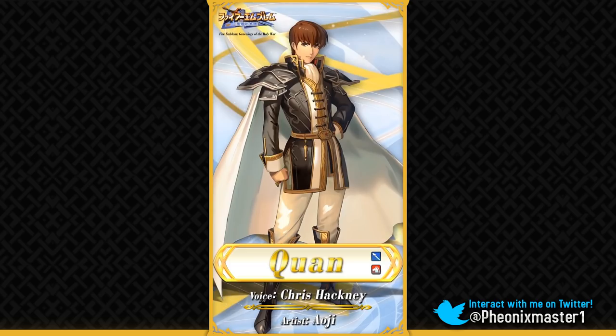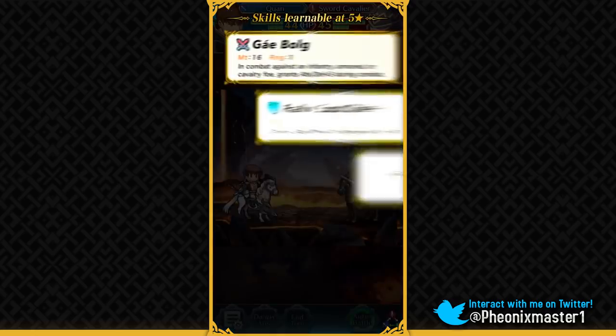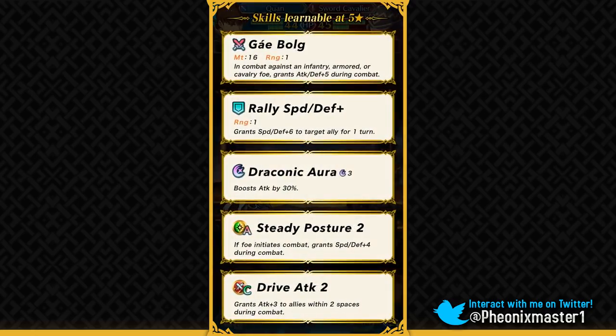So we can finally complete the trio of Gen 1. The Gen 2 trio of Seliph, Ares, and Leaf was of course completed, and Quan was the only unit we needed to complete the Gen 1 trio. And he has got Gaebolg of course. It gives him plus 5 attack and defense if he's facing an infantry, armored, or cavalry unit, and it does not give him any sort of bonus against Flyers.